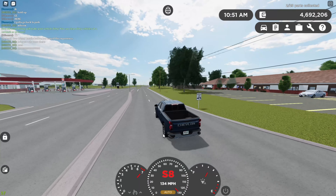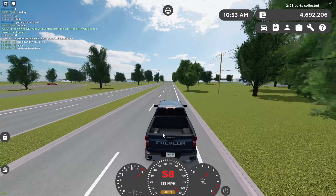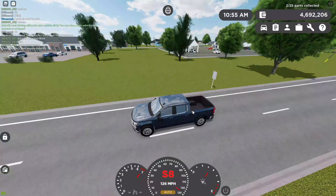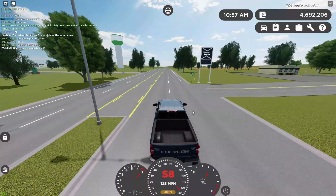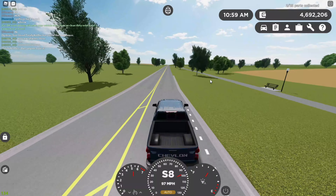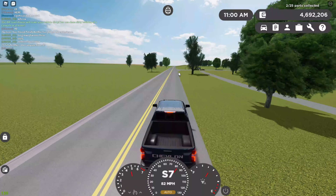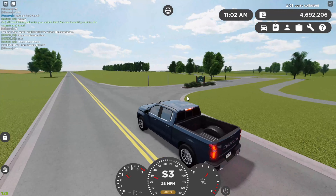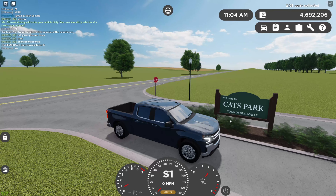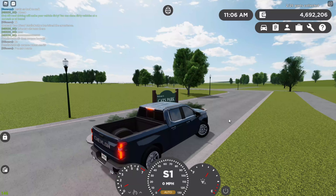As I drive down to the park, I'm showing you the location. Basically you just want to keep driving straight, all the way down the highway. You'll eventually see the entrance — once you start seeing this, that's your indicator to slow down. The entrance is right here.